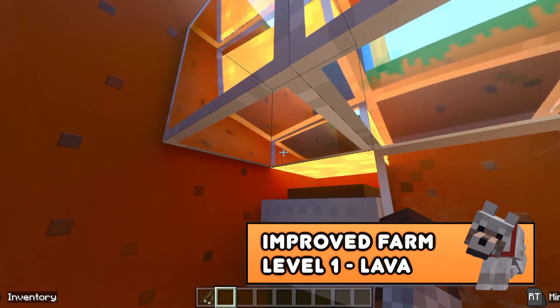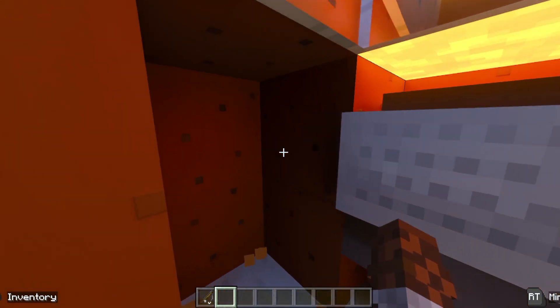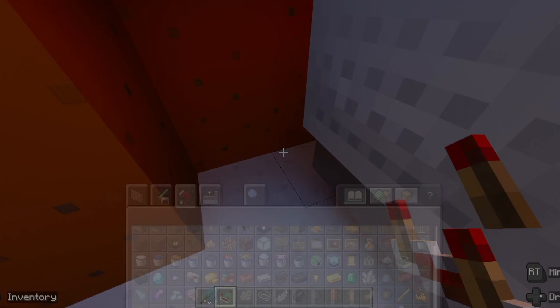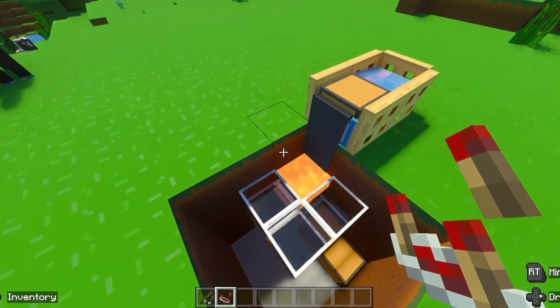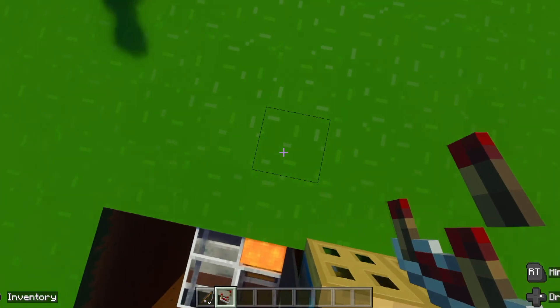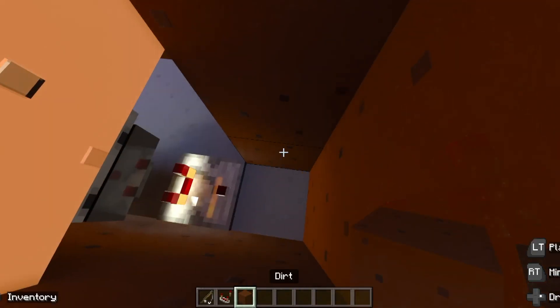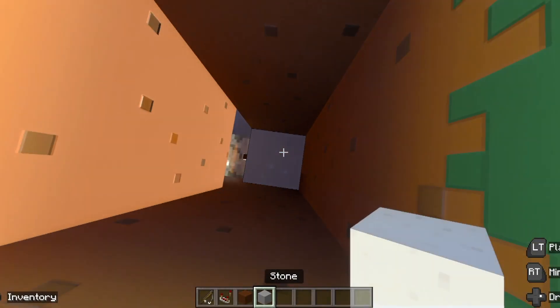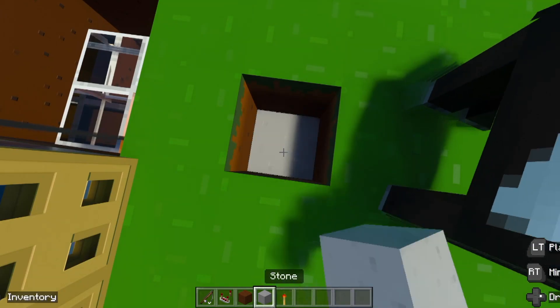Without breaking this and getting lava everywhere, I'm going to carve out on this side of the lava. I'll place a comparator here facing out, then come over here and dig straight down — that should get us to our comparator. Good. So we have a comparator, and we can use a solid block of our choice. We'll need a redstone torch, a block on top of that redstone torch, another redstone torch, and a redstone lamp right there.